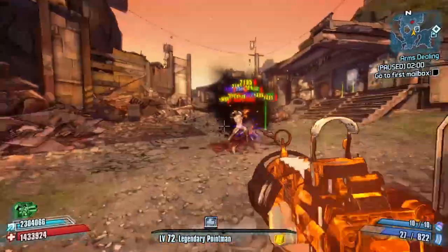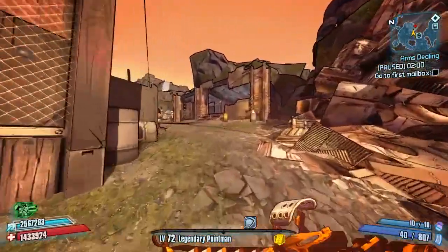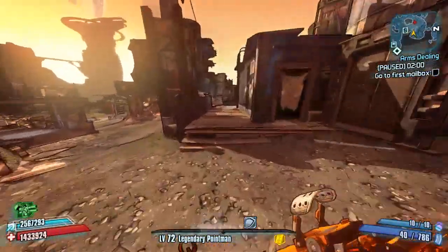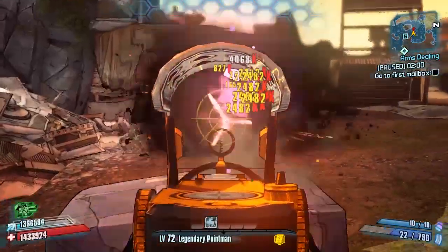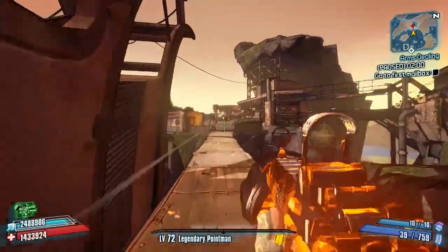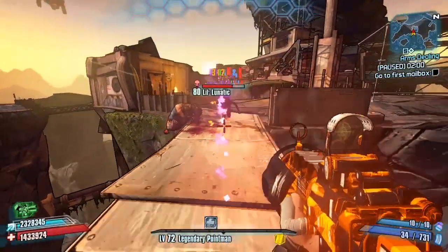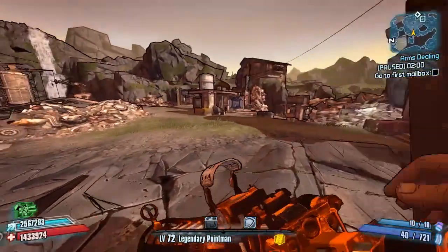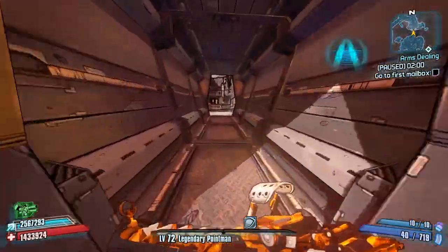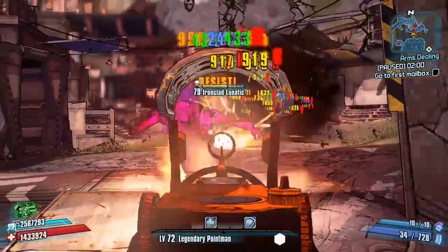That is everything you need to know information-wise about this weapon. As you can see, I'm having a pretty good time going through Thousand Cuts — this thing is pretty awesome no matter how you use it, whether you're up close or far away. It's very precise and very accurate. That unique three-point firing pattern does have a big spread on it, so bigger enemies get hit really well. You can see the hip fire right there — it still took down that lunatic quite well, but the fire rate was slower. You get the unique three-point firing pattern whether you're ADS or hip firing, but it's a lot better when actually aiming down the sights.